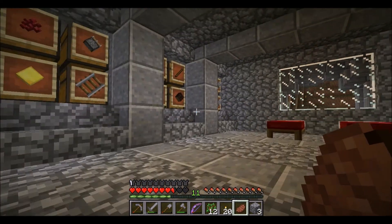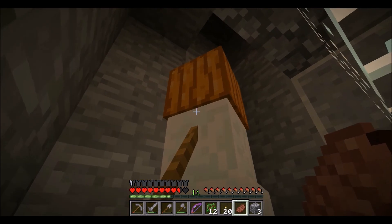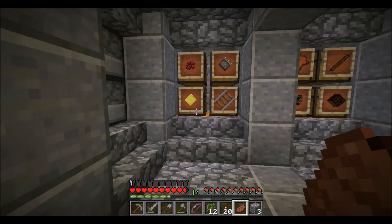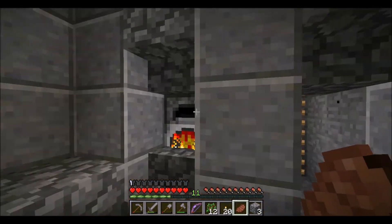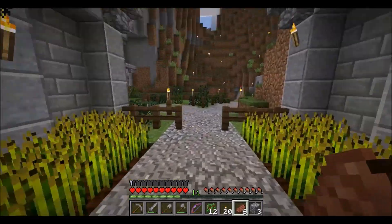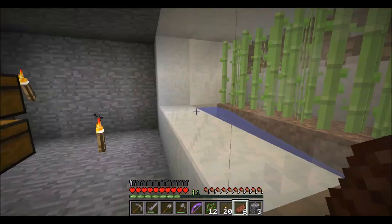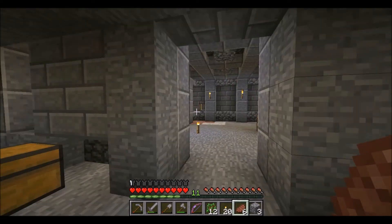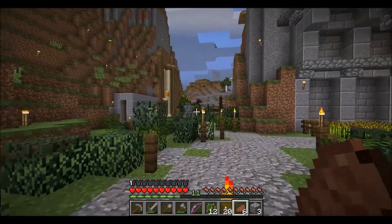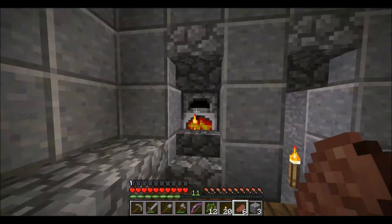There's storage up here and a golem. Hey buddy, you should get a name tag. Let's see if our meat's done — still a couple more minutes. There's a sugar cane farm and it looks like it's going to be a brewing area too. Some brewing action — I like the design. Great location too, inside the mountain.